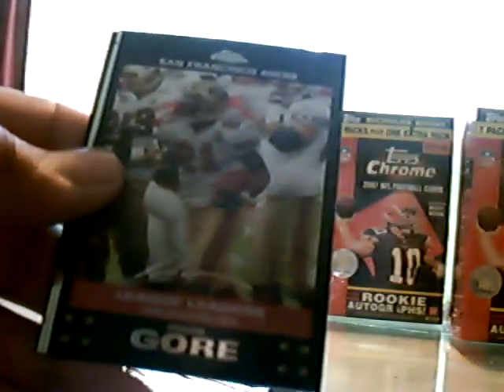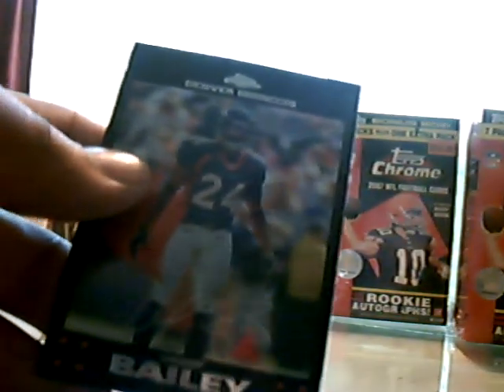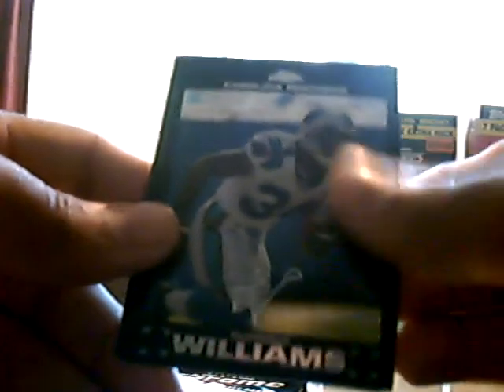Mike Vick is elusive. Dallas Clark. Frank Gore. LaDainian — I believe I have that one already. Here's Champ Bailey. Here's DeAngelo Williams. Brandon Jackson Rookie Card. X-Fractor of Jeff Saturday. And Sean Taylor.